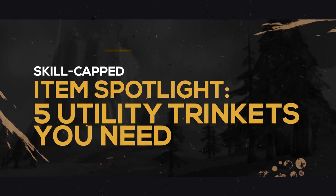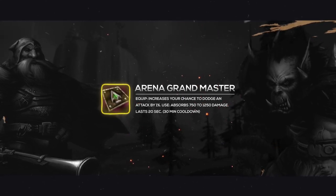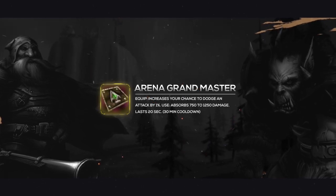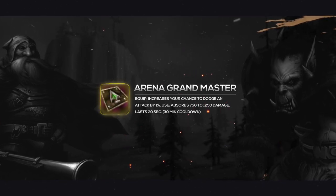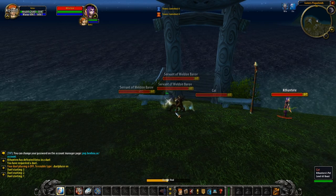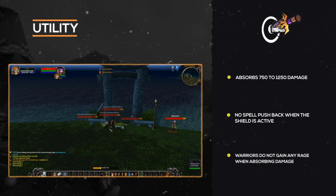Our last item on this list is the Arena Grand Master. This trinket provides you with a 1% chance to dodge attacks, which isn't much, but it's the on-use that makes this trinket strong. Having an on-demand shield of up to 1,250 damage is insanely powerful from a trinket. Taking into account that a geared player in Phase 1 has anywhere from 3k to 5k health, this shield can potentially be over a third of your entire health pool. Shields are also an extremely strong mechanic in vanilla — spell pushback is a huge deal for any caster, and this trinket just completely removes that, as when shielded you are not affected by spell pushback at all.